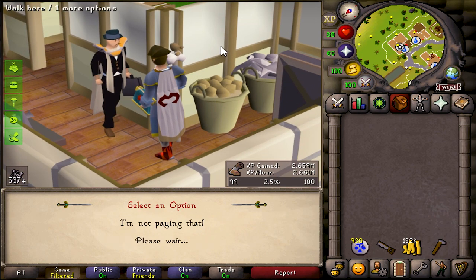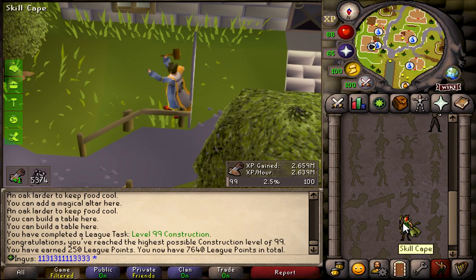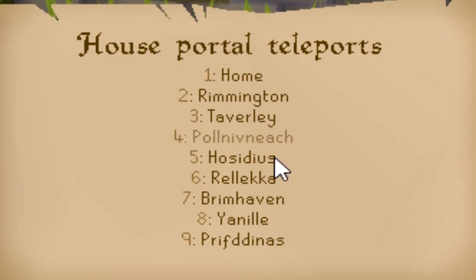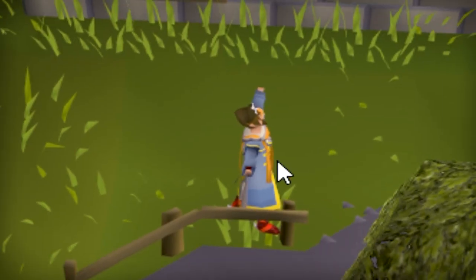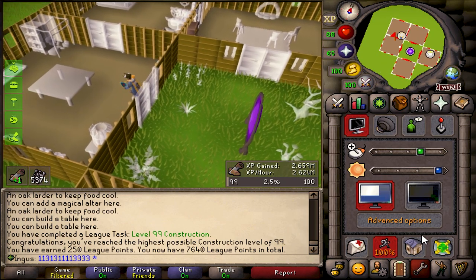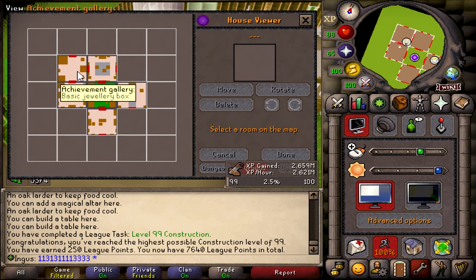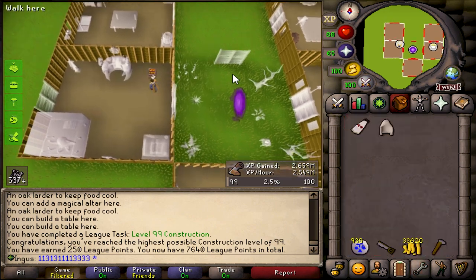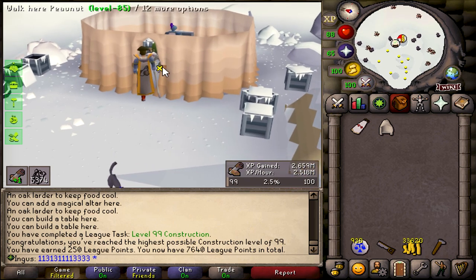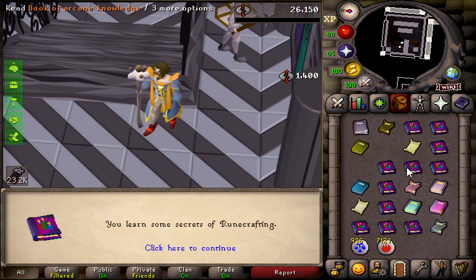Alright, Mr. Estate Agent, give me that juicy cape. Oh yeah. So the stats on this cape are best in slot for the entire Twisted League, and it also gives you unlimited teleports to your house. Do you understand how big of a game changer this is? That means unlimited altar teleports, unlimited teleports to the Hosidius area, and unlimited teleports to Wintertodt because I have a jewelry box in there as well. This cape changes everything, and it only took me 16 hours to obtain.